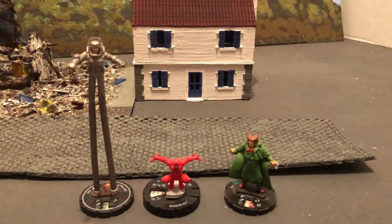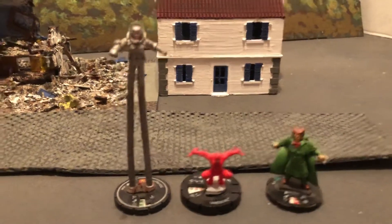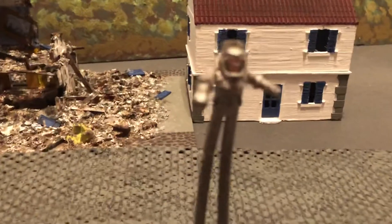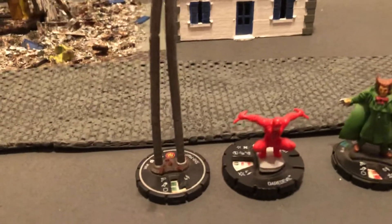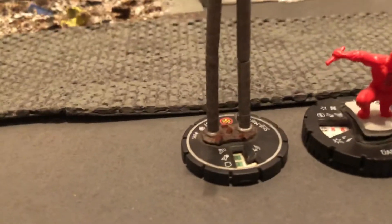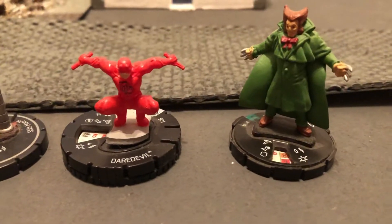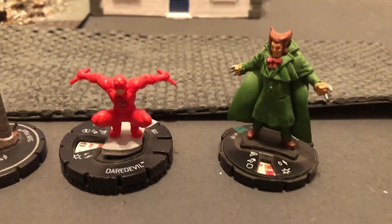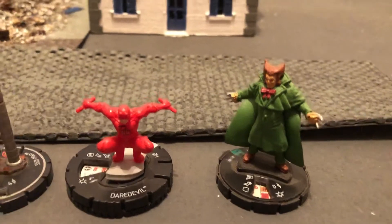Some Marvel Heroclix — this time Daredevil and two of his classic villains, the Owl and Stiltman. He's got a little bit of a diorama base there with some bricks. This is a very cool pose for Daredevil. There's the Owl with this 80s edition of some talons that he added to his uniform.